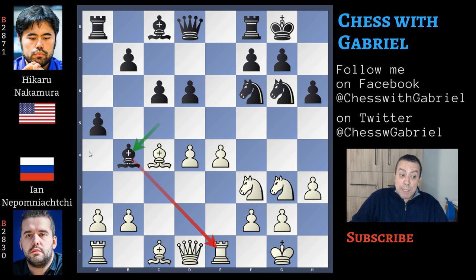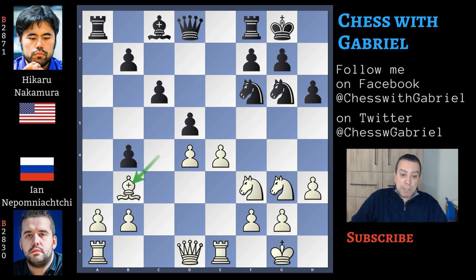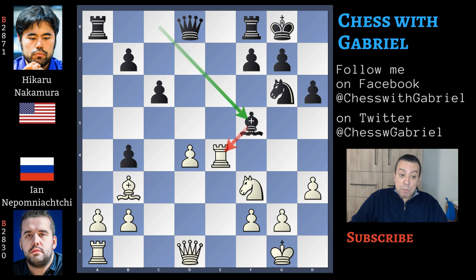Bishop to b4 now is good because it comes with tempo against the rook. Bishop to d2, d5, and notice that even if the game is equal now, Black has the initiative. Bishop captures, a captures, bishop back to b3, d captures, knight captures, knight captures, rook captures. Now another move with tempo: bishop to f5, rook back to e3, and queen to d6.